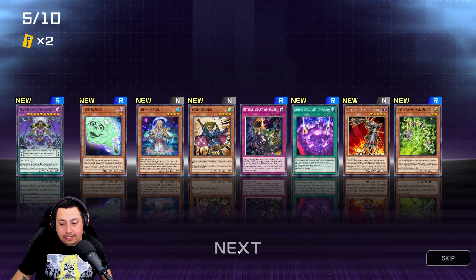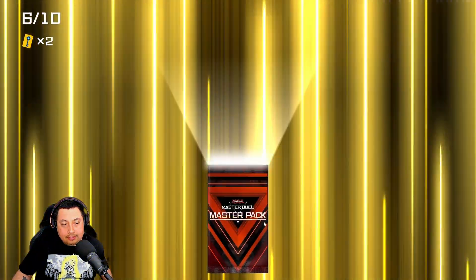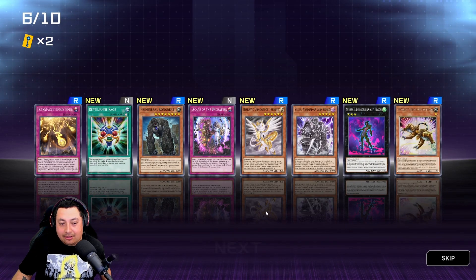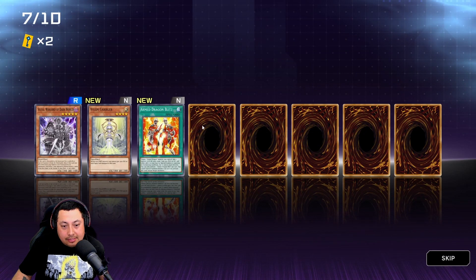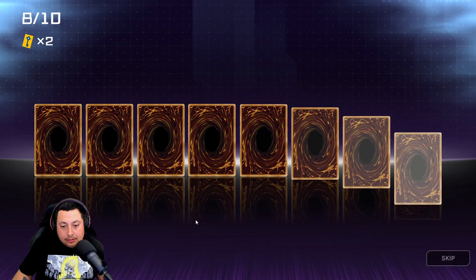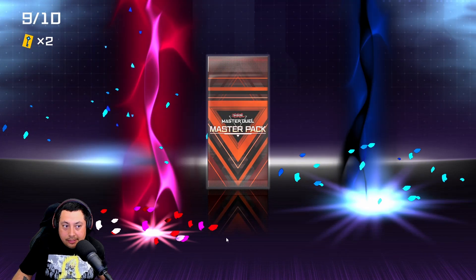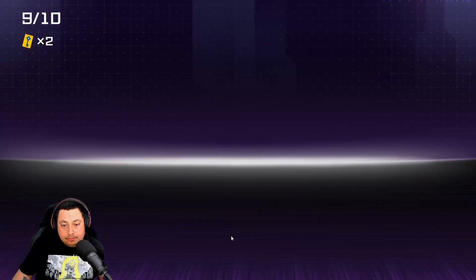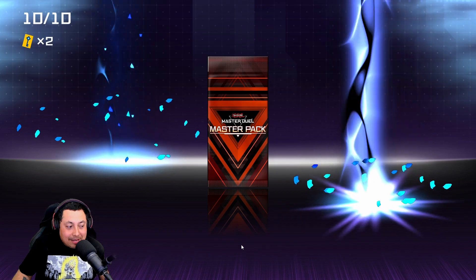Shiny — alright! I really want a Pot of Duality, that's really what I'm searching for. I guess I'm just gonna have to craft it. Let's get some good luck though, I'm putting it out there — I really need it. Oh, Maleficent Blue Eyes — there you go! That Blue Eyes deck is calling.